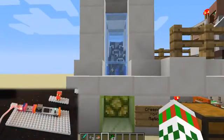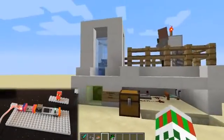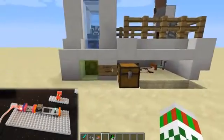And then when we take out the cow, you can see that we've just got two there and the redstone deactivates underneath this machine. How awesome is that?